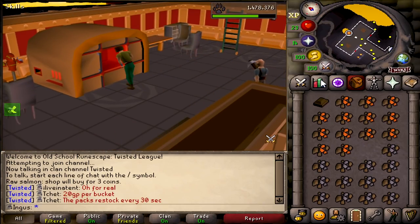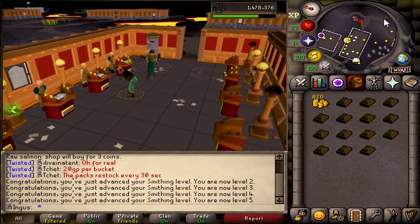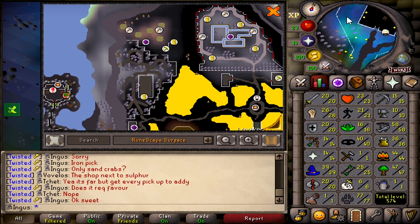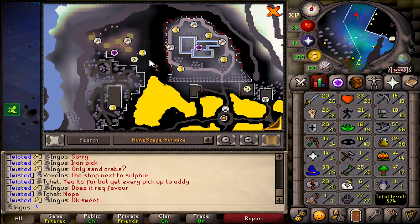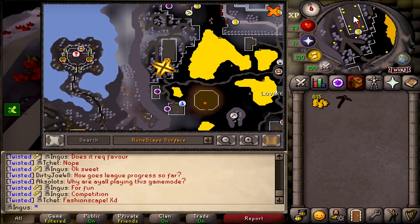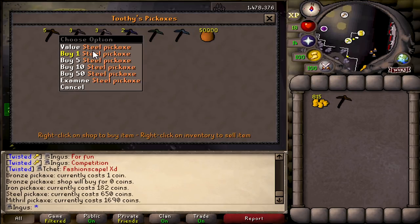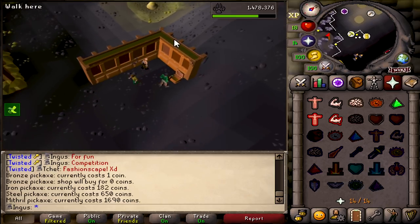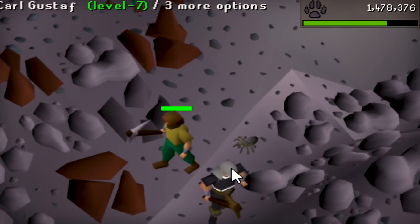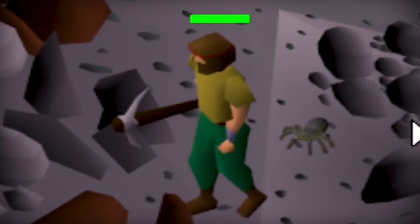These levels are going by - I thought they'd go faster but we'll take it. Somehow I don't have a hammer - that's pretty silly. Apparently you can access the shop without needing the favor. We made it over here - almost, we're still at the wrong one. We're going to go with the steel pickaxe and spend our whole bank on it, but that's okay.